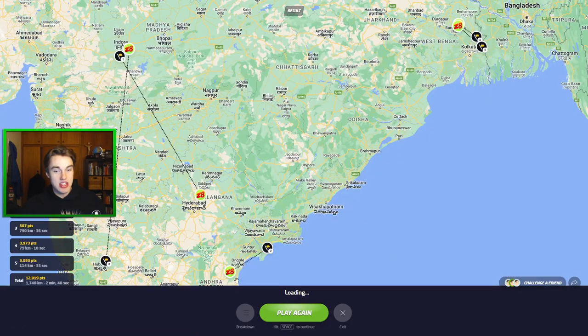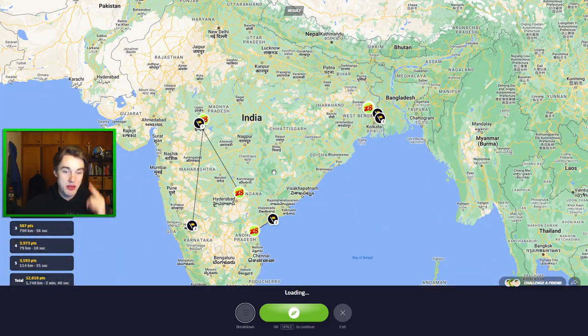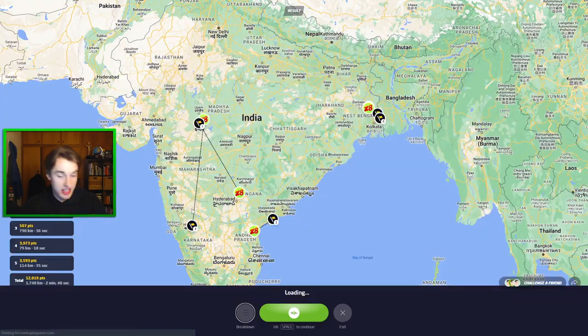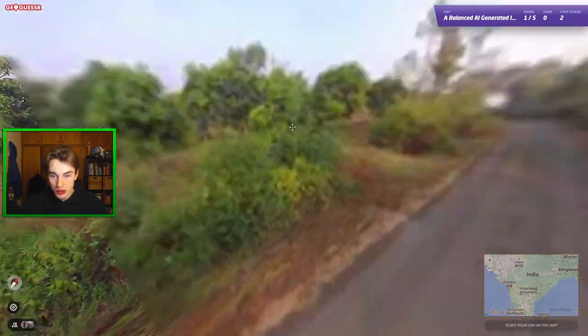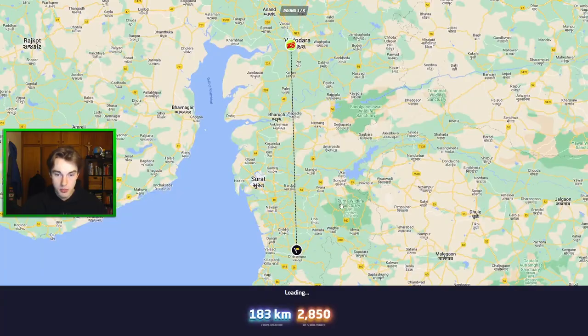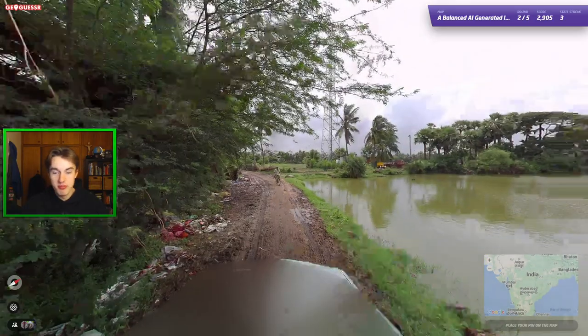11,000 to 12,000 there — we actually got the state right three times. We are on a two-state streak here. We could have been on a three or four streak if I had trusted the Karnataka pole tops. Here we have holy poles — this feels good for Gujarat. I think it's just going to be Gujarat. And it was in Gujarat — there we go, we move to a three streak. This is PB stuff.